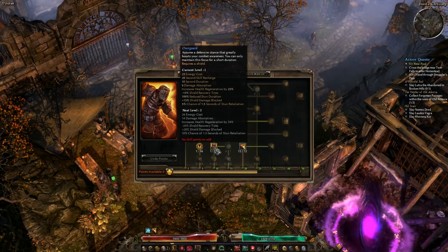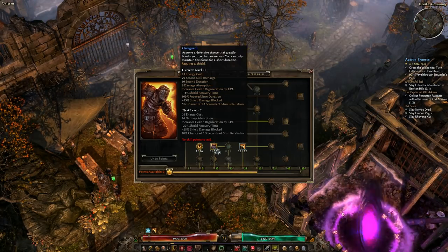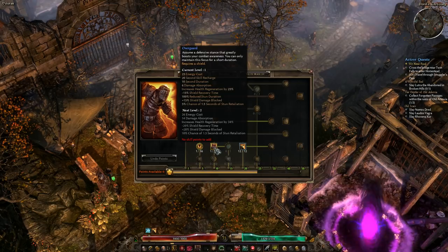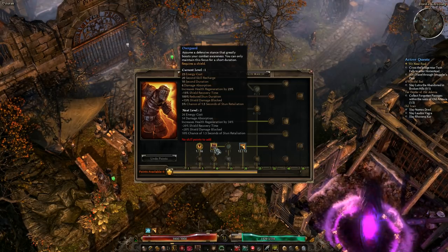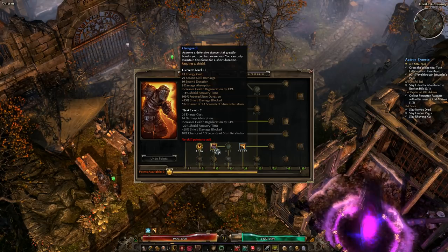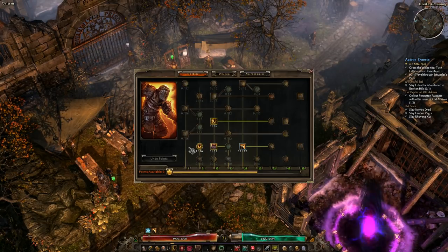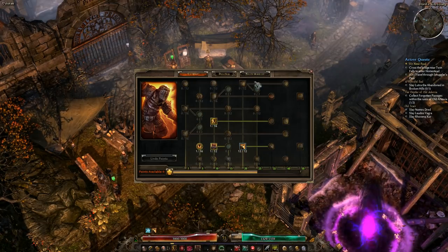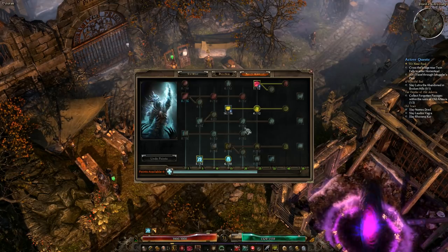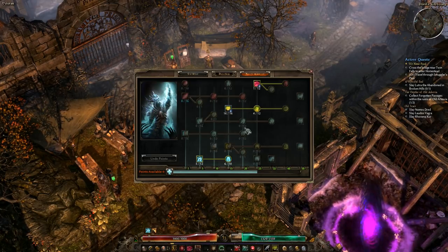One into Menhir's Will, one into Overguard. I would recommend using a shield with this character while you're leveling. If you're going to be playing hardcore, I'd recommend using a shield and probably pumping those skills even higher than I have. Right now I haven't even gotten close to dying, but it just depends on what you're going to do. My goal is to not die on this character at all — we'll see how it goes.